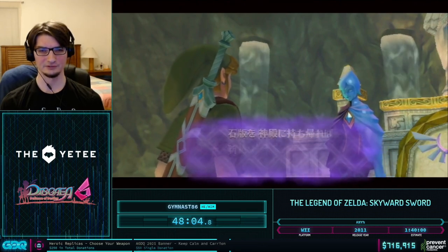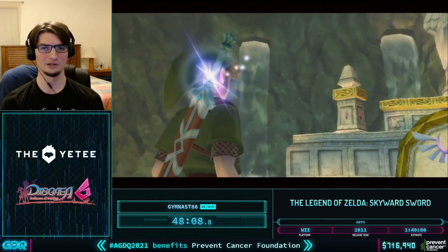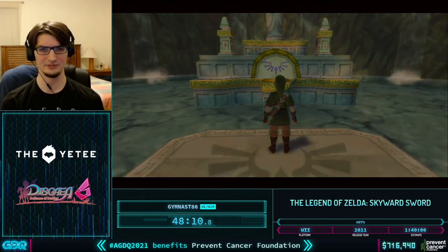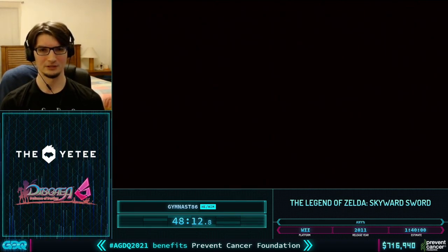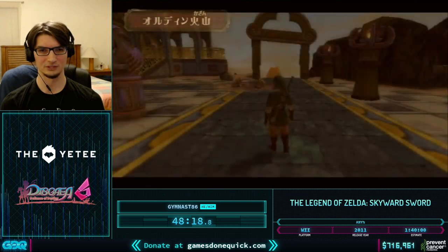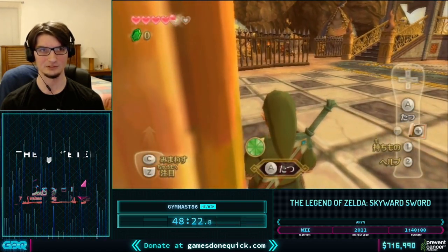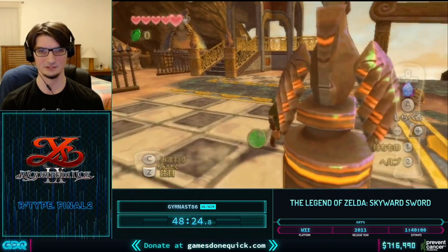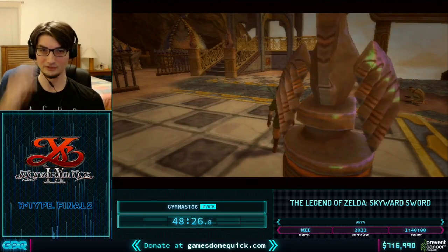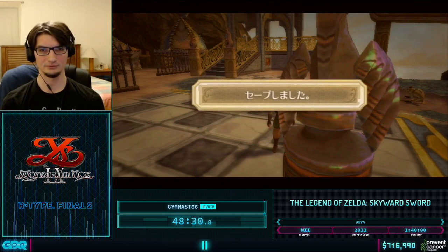There's one particular scene flag we want in Eldin, which is talking to a Magma-Lout near the beginning of the entrance to Eldin Volcano. We essentially have to go all the way back down the volcano right now. Before we do that, going back down the volcano is going to take some damage, so I'm going to sit down, heal one heart, and save at this statue — because once we get the scene flag, we'll death-warp to get back up.